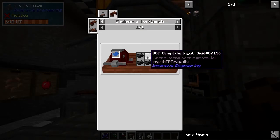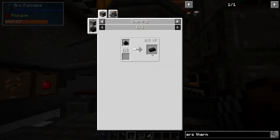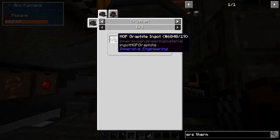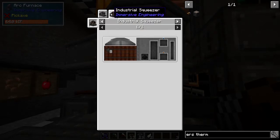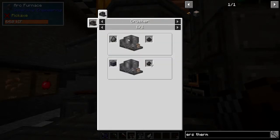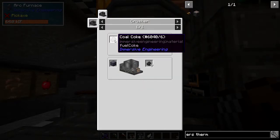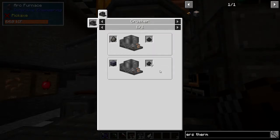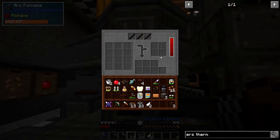The recipe for hop graphite is smelting some hop graphite dust, and the graphite dust is made by squeezing eight coke dust. Coke dust is made from the industrial squeezer — so we crush eight coal coke and you'll get one ingot's worth of dust. It's quite a process to make that — that's why I made the other machine.